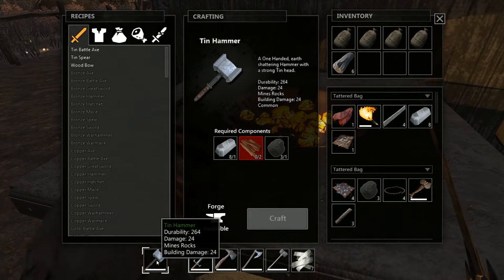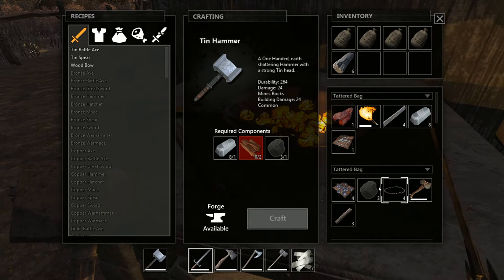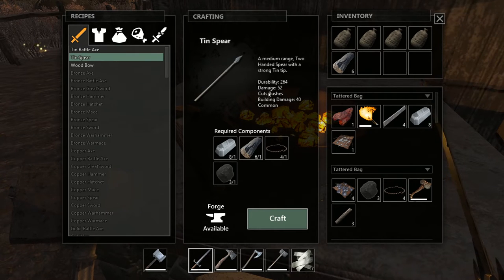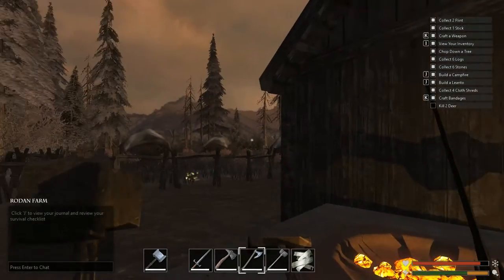Let's make a tin hammer that will hopefully help us get materials much, much quicker. We can make a tin battleaxe but I think it's two-handed. And a two-handed spear — I don't like two-handed weapons, to be honest.